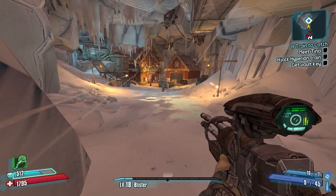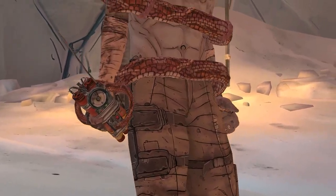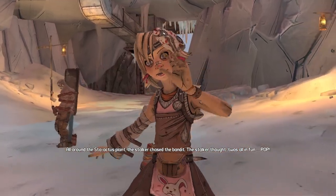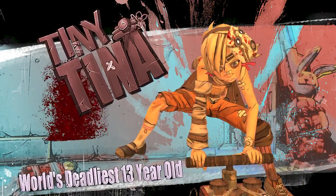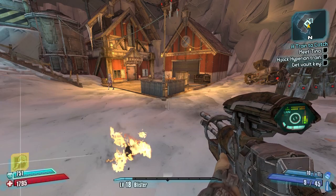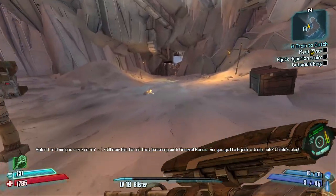From here we're going to try the Tina skip. You line up with Tiny Tina, aim quite a bit down, then jump into the cutscene. If you get it just right you'll be right in front of Tina when the cutscene ends, and for just a few frames you can talk to Tina before she teleports to the back of the room. That saves time - it's called the Tina talk or Tina skip. We didn't get it this time.